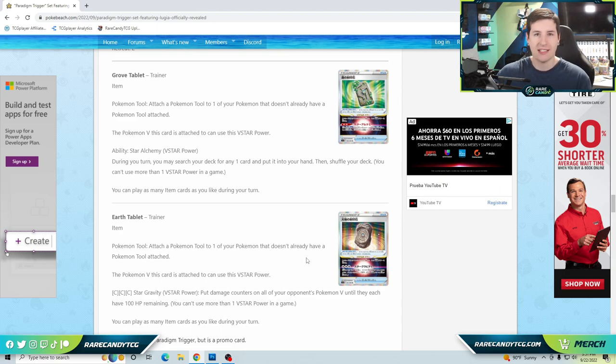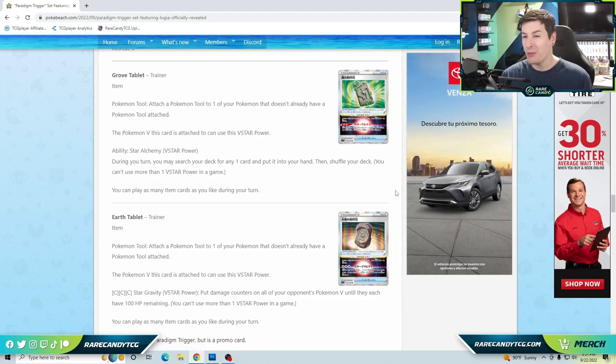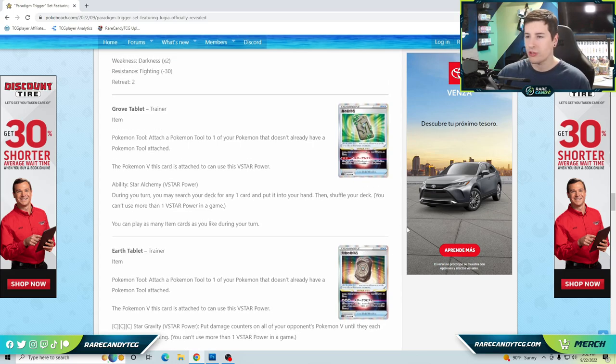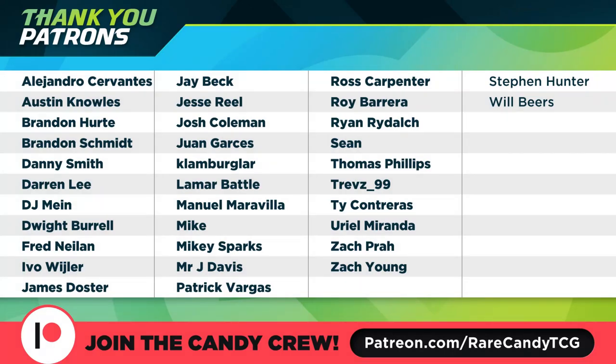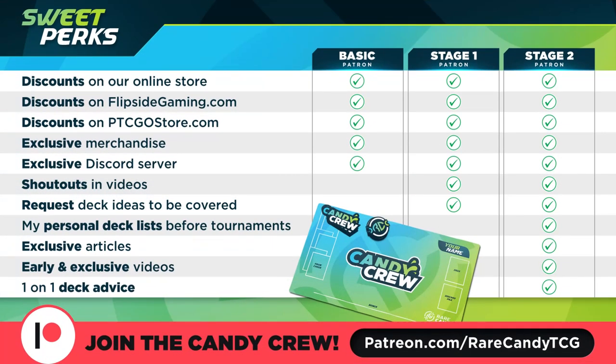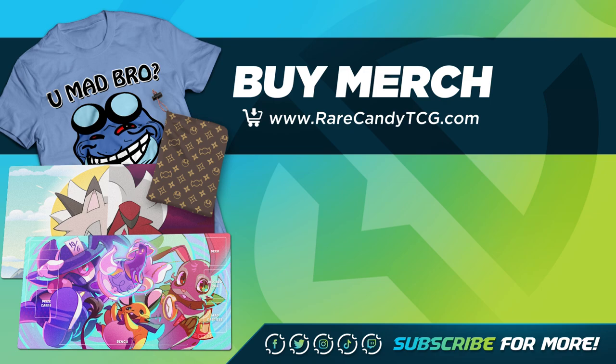I'm actually pretty enthusiastic about Paradigm Trigger overall. Incandescent Arcana — Japan's last set — was honestly pretty weak, and I was worried Silver Tempest wouldn't be great either. But Paradigm Trigger is giving us some cards worth looking forward to: the new Tablet cards are exciting, and Lugia V-Star is potentially another strong V-Star. Let me know your full thoughts down below — which of these cards has you the most excited?